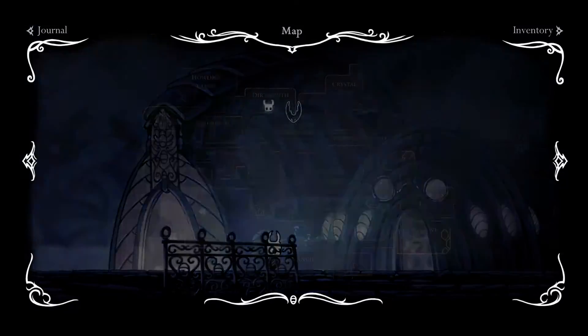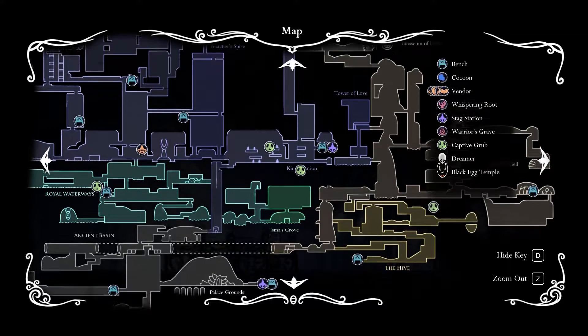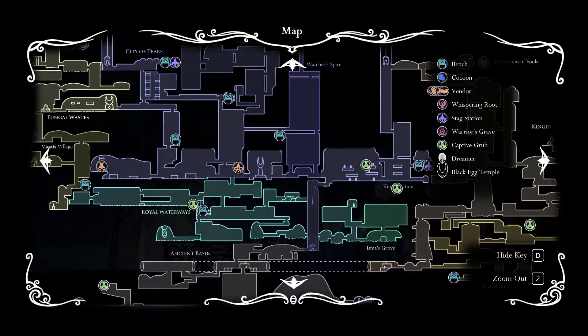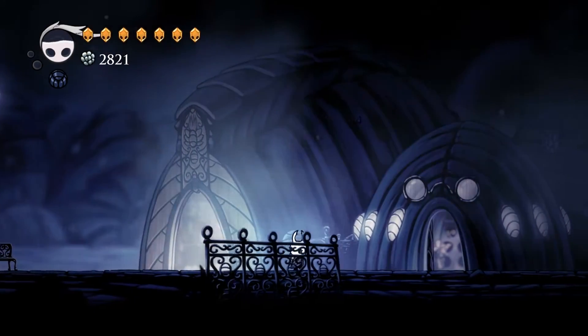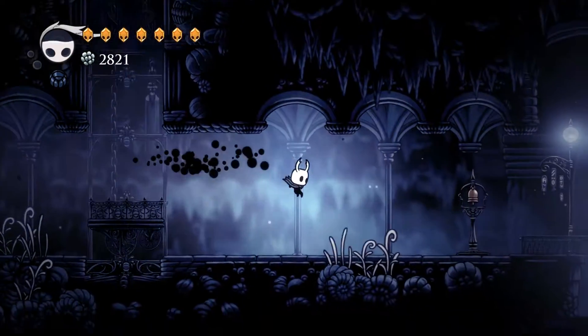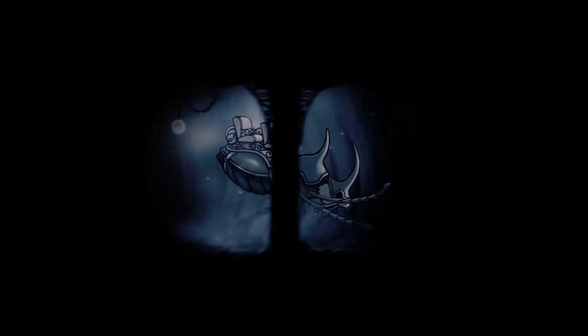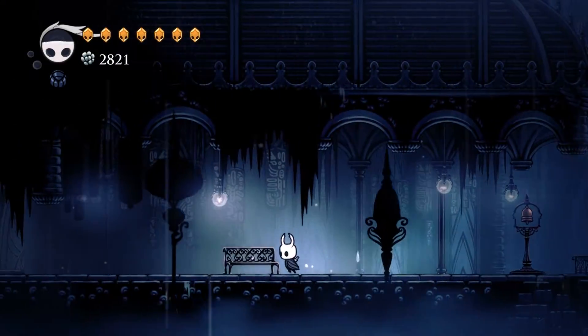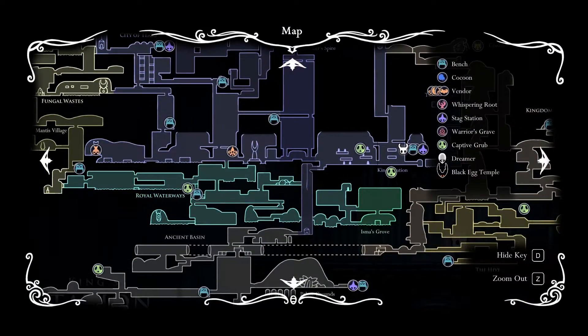Now that I think about it, we should probably do the blacksmith first. What we'll do is go over to King Station and make our way to the left, turn in all our stuff for Geo that way. And we'll rescue those grubs on the way back — multitask three level multitask, I'll be danged. What an efficient boy. Or maybe we'll only get this grub — seems like maybe the other one is part of Isma's Grove.